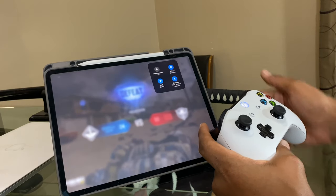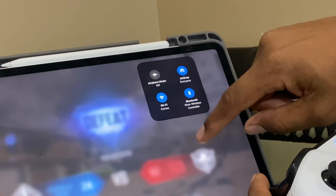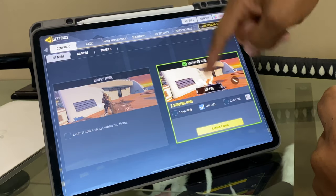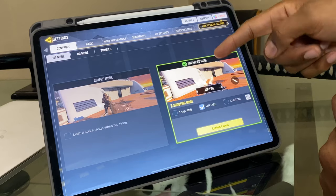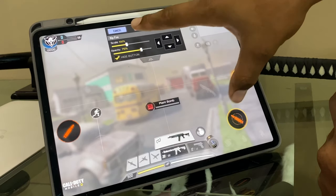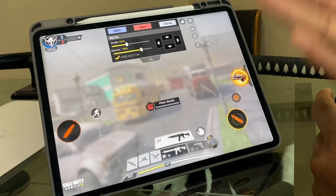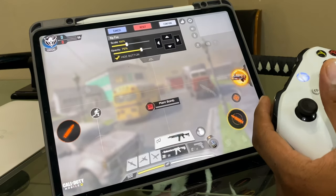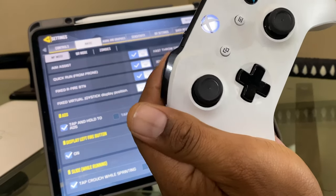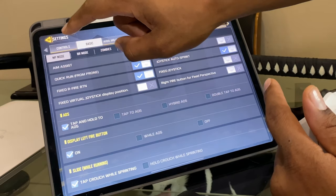First, you have to sync your controller and make sure it is enabled in the Bluetooth menu — I've got my Xbox wireless controller there. Next, once that's set up, go into the controls. I keep it with the advanced mode custom layout with hipfire, and I make the icons as transparent as possible because I don't need them on the screen when using a controller. I also like to keep tap-and-hold so that holding it down enables the aim.